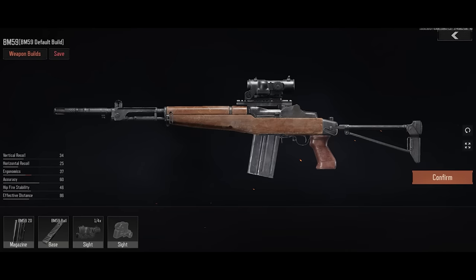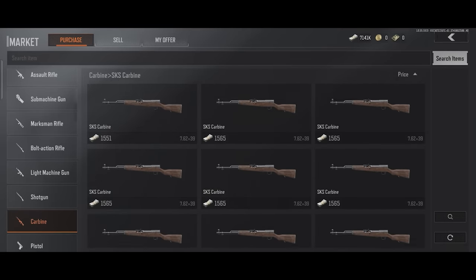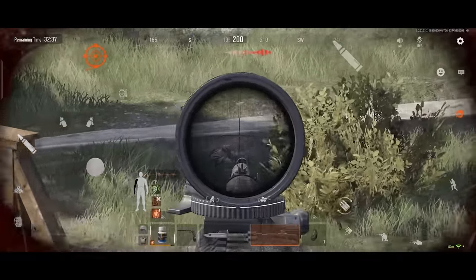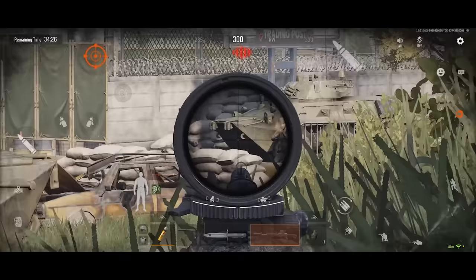Carbines are inexpensive and readily available. The Carbine is a mid-range weapon suited to new players on a tight budget. It can be used in battle at different distances, and with basic modification, it can easily take out individual militants.